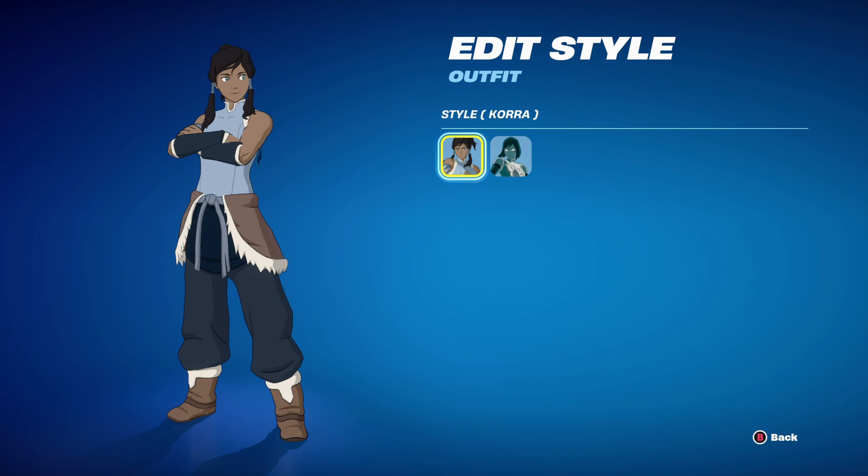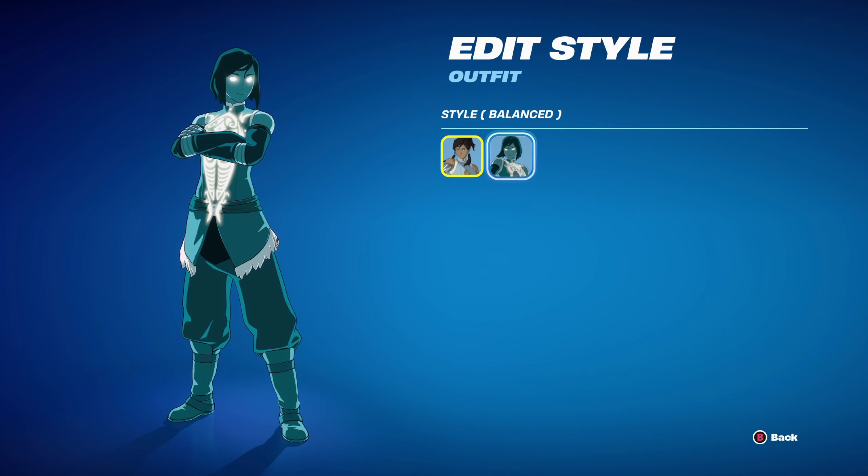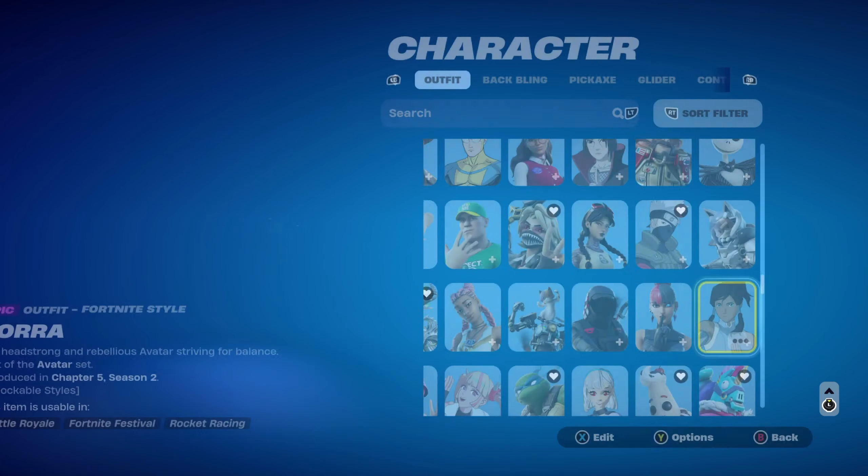The Korra skin has two edit styles: Korra and Balanced. The Balanced style you just have to complete a quest on page 2 and make 5 combos for each style. Let's get into the first combo.